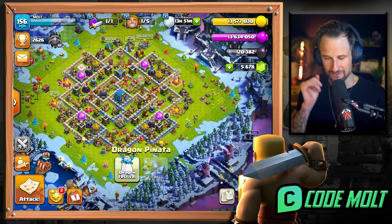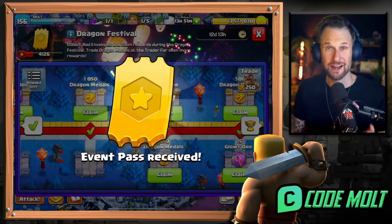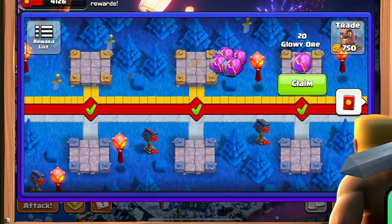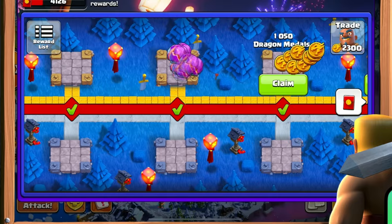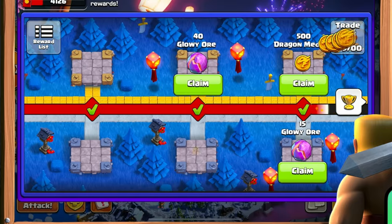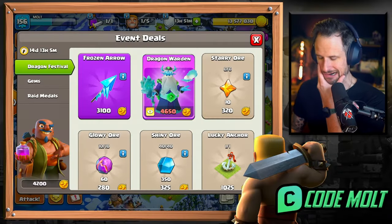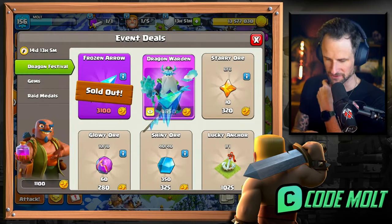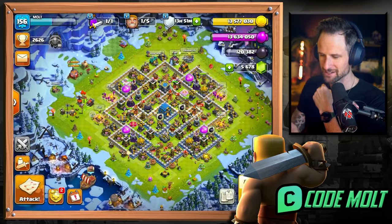We are pretty much full on our resources, full barracks, everything - we're ready to go. Let's get into some raiding. We got the event pass, let's scroll back and start claiming all of these things. We might even be able to snag something already. We can already get the Frozen Arrow - I feel like I have to. It's gotta be the first thing.